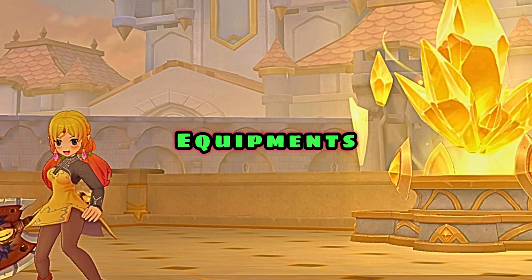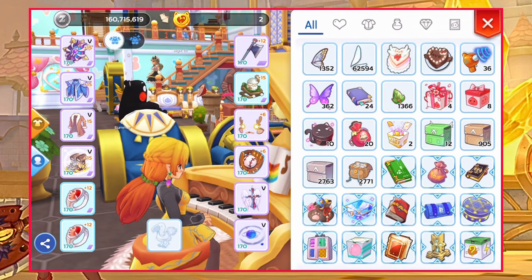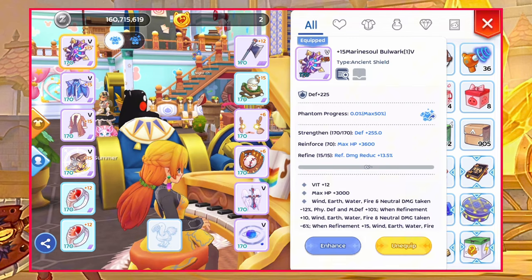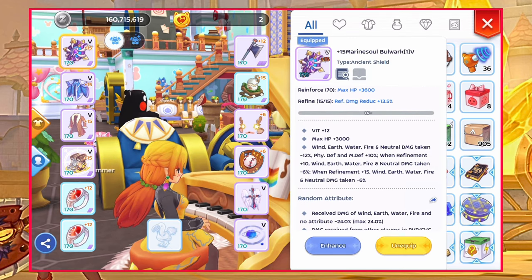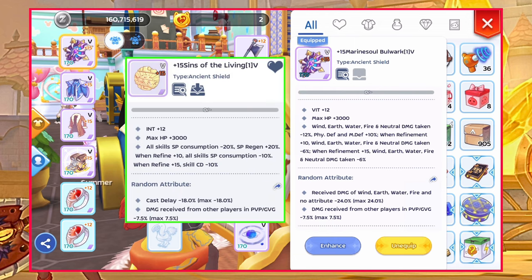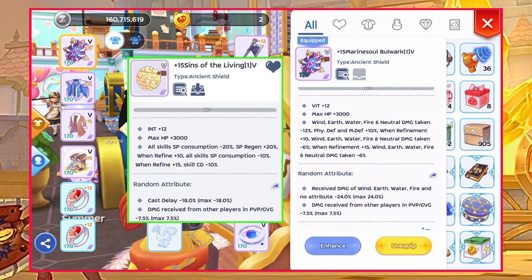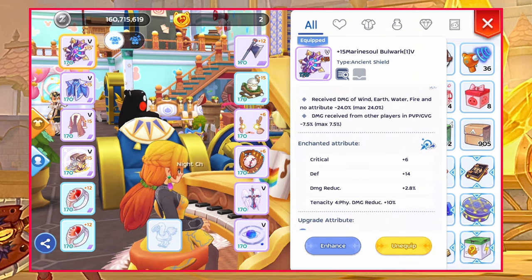Now let's head on to equipment. Just adjust anything if you have better equipment or card options. For offhand, I'm using Marine Soul Bulwark for element reductions. Another option is Scenes of Living if you want faster cooldown for your skills so you can spam more. As for the enchant, aim for Tenacity 4. Card options for offhand are Snake Demon, Gargon, or Basilisk card.